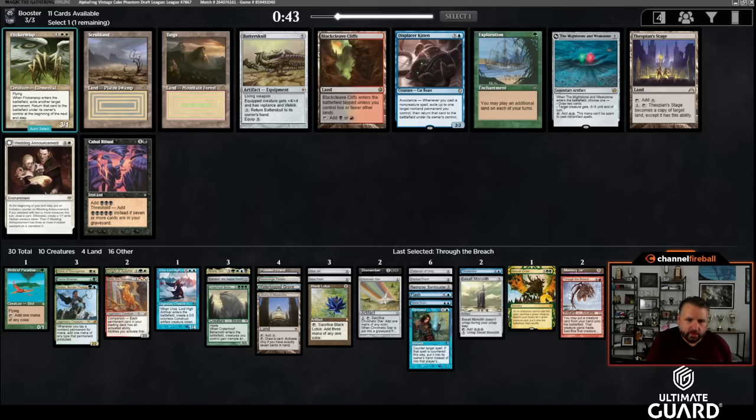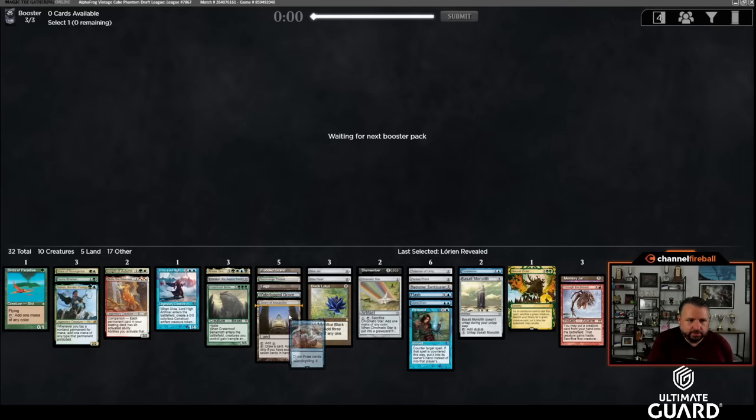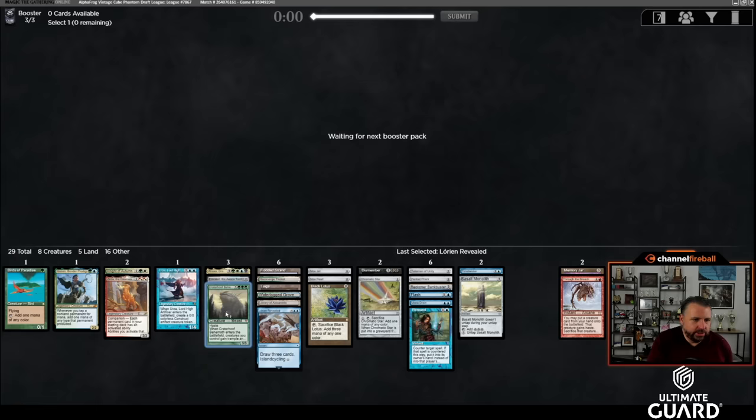How does Displacer Kitten work here? With Basalt Monolith out, it's three mana every time you play a spell — blinking Urza is pretty good. I'm tempted to take Taiga because it casts Zirda and Through the Breach, and I'm already looking at cutting cards. Let's take a land for consistency. Lórien Revealed is perfect — it only fetches blue but it's just a busted card. It's basically an Island that's also a split card drawing three, and when you can fetch a dual land it's even better.